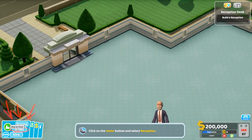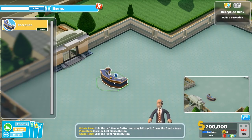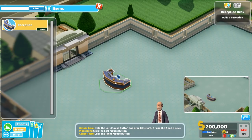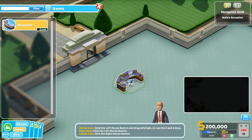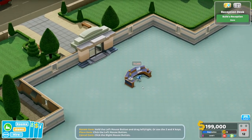Let's buy an item - let's buy a reception. How do I rotate? Rotate: hold the left mouse button and drag left or right, or use the Z and X keys. I like Z and X personally. Let's see - is this centered? Sure, looks good.